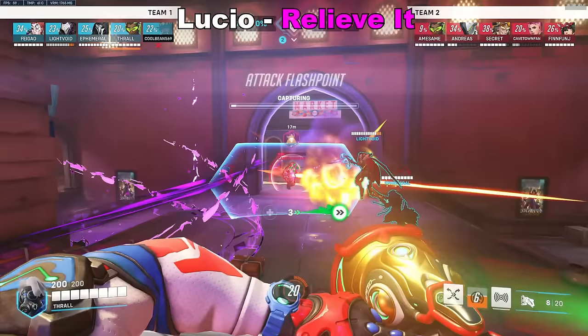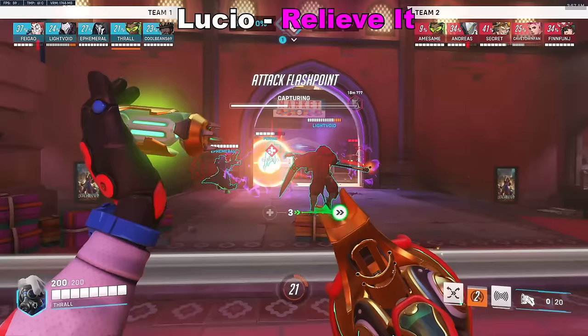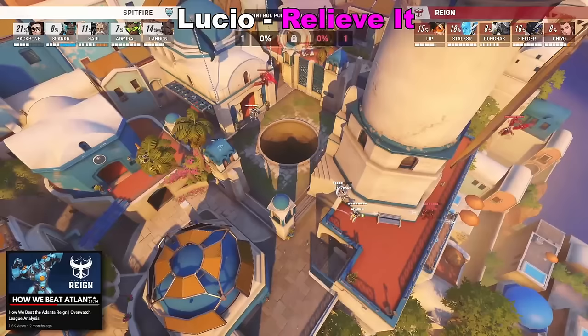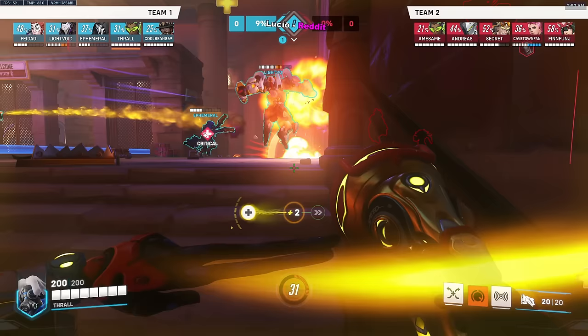The second R is the relieve it playstyle. This is centred around relieving pressure off your team in some way, shape or form. This can be booping enemies away from your team, but also helping your DPS win fights on flanks, which relieves pressure off them. London did this pretty well against Atlanta's range dive comp, where Admiral helped to relieve pressure off Backbone's Mei.